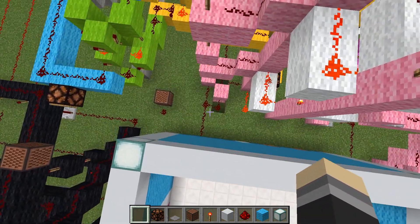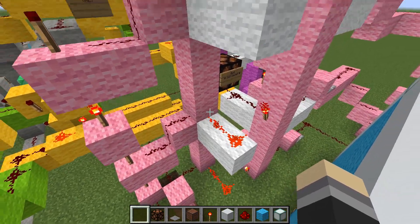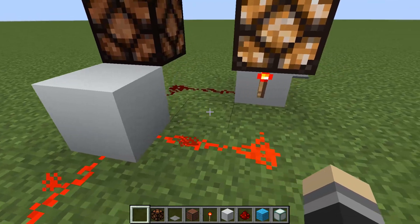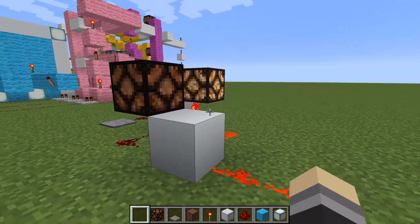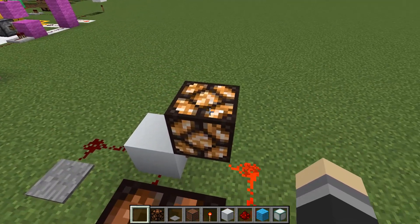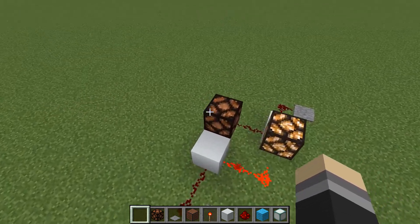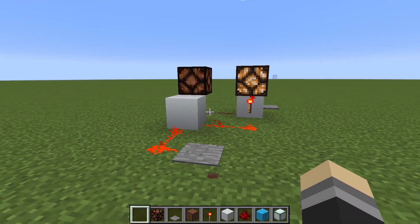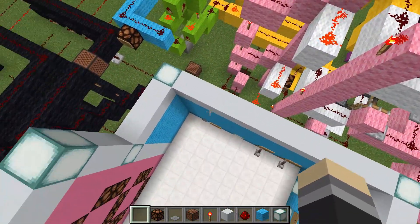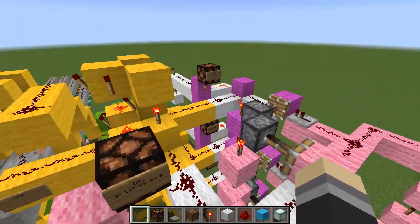The reset signal travels up and hits a circuit that undoes every stored bit — if a bit was on, it turns it off; if it was off, it's unaffected. The reset hits both the pink and purple towers, clearing all stored values.